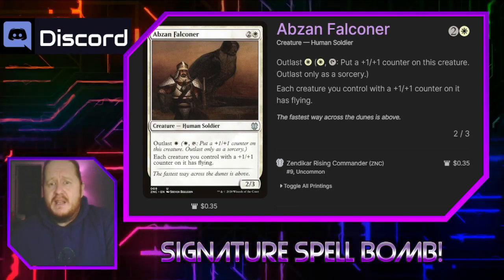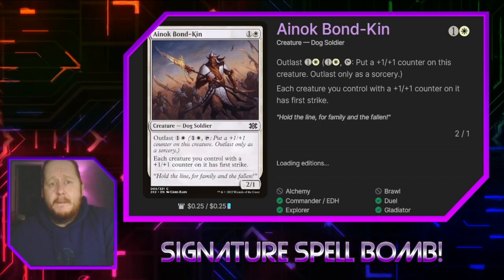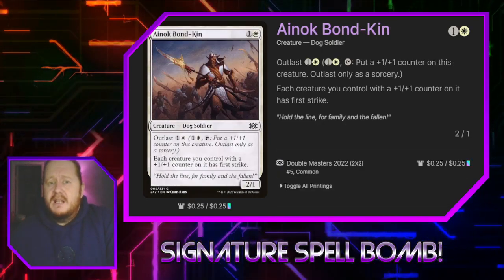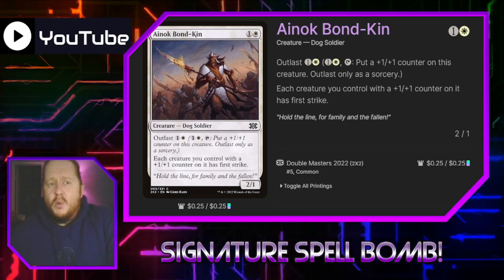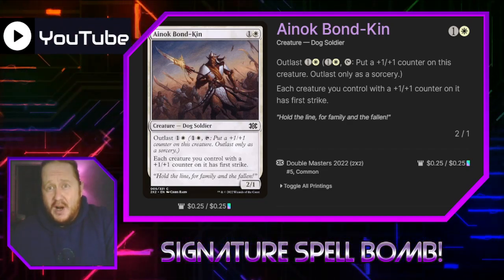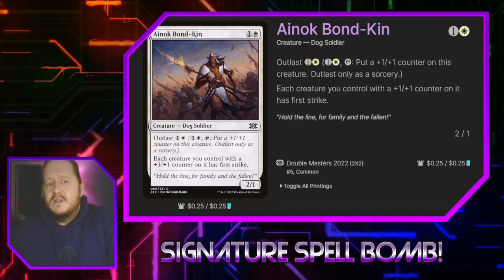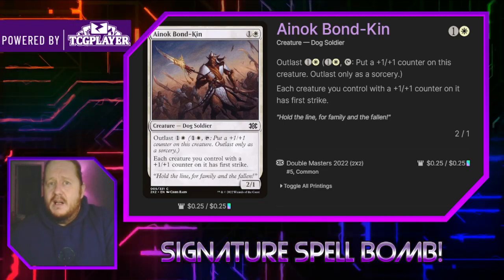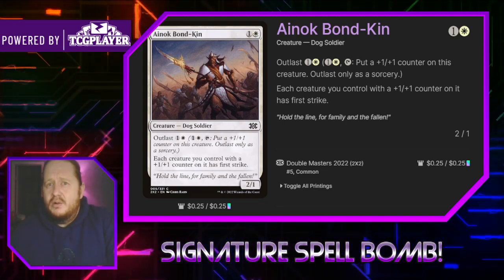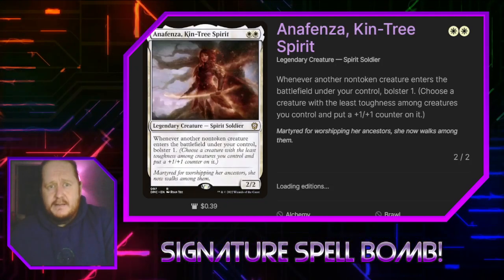Asban Falconeer does the same thing except he gives all our creatures with +1/+1 counters flying instead. Abnok Bonkin also has Outlast, and he says each creature we control with a +1/+1 counter on it gets first strike, which is just amazing. You can see how these Outlast creatures from the Tarkir sets are very good in +1/+1 counter strategy decks.